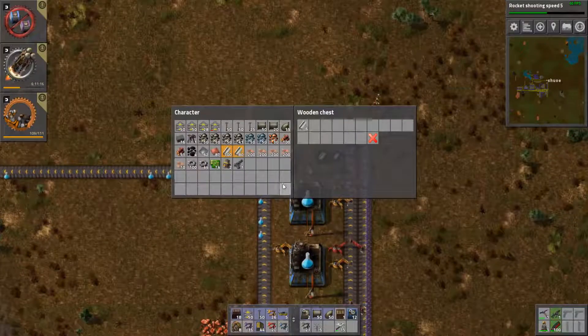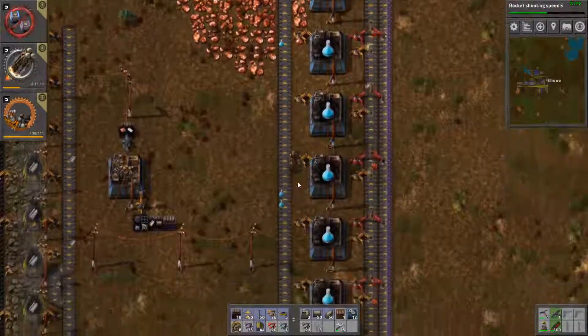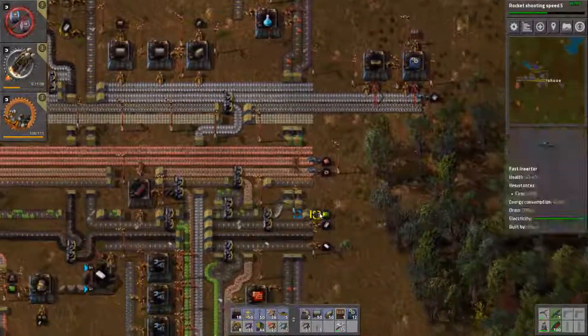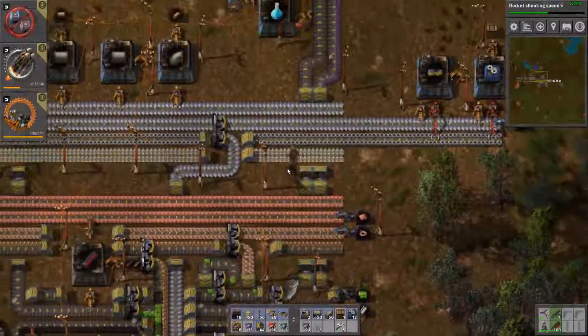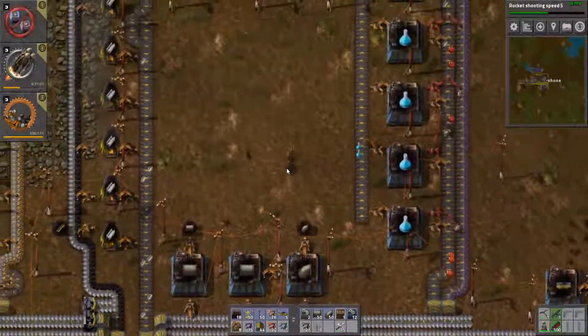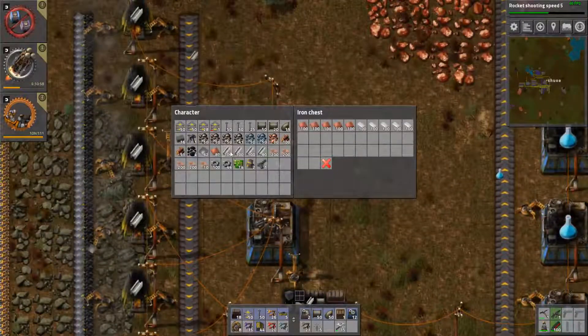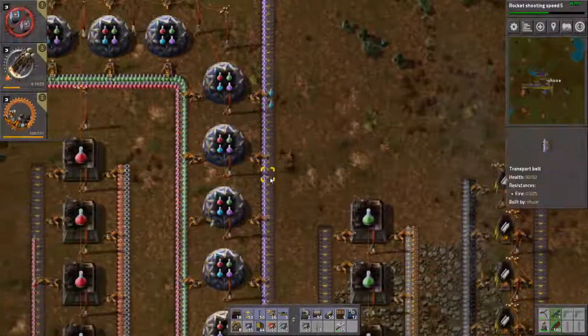Now there's 100 steel. All right, shall we work on concrete? Like I said, we were going to at the beginning of this episode. Sure. Let's get concrete going.